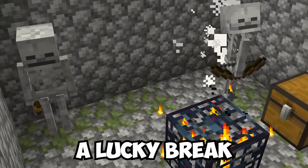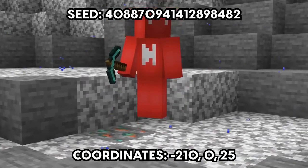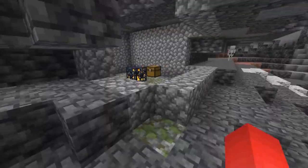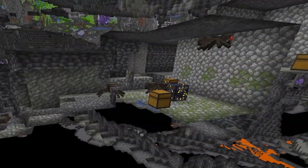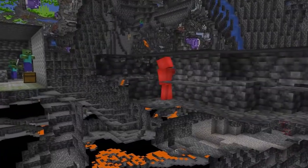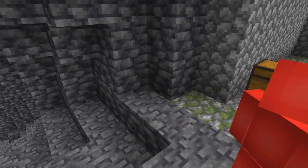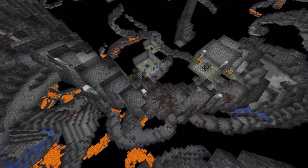Finding a dungeon is a lucky break, so finding five of them is real jackpot material. Here, we spawn in lucky enough to find multiple dungeons right underneath our world spawn — which would be crazy by itself, but we've also got quite the variety: two skeleton spawners, two zombie spawners, and even a spider spawner to choose from. Proving that if you're willing to dig to the bottom of the world, there's plenty here to make a record-setting farm design. For any technical players out there, I'd love to see how optimized this could be.